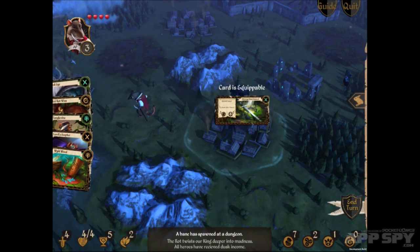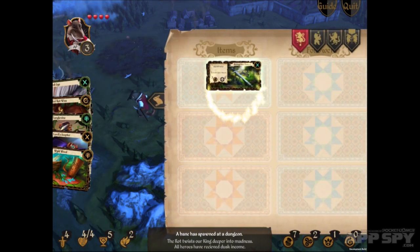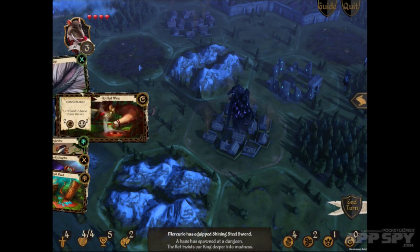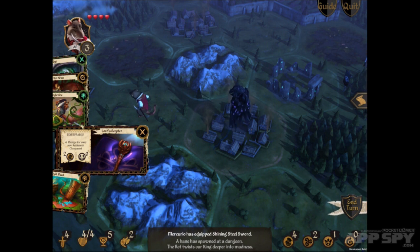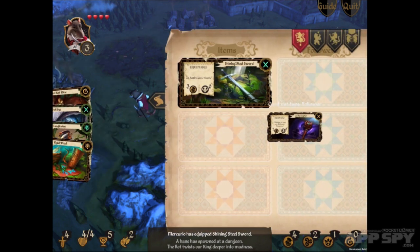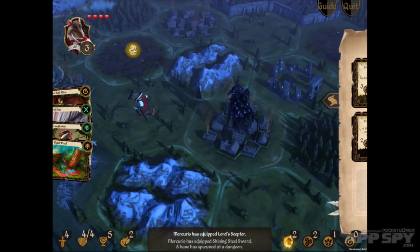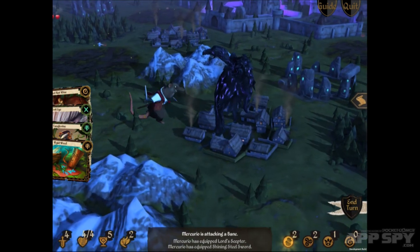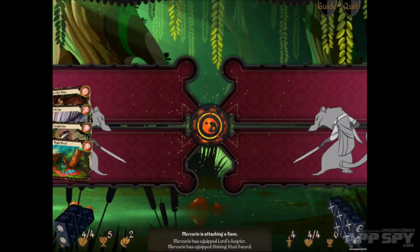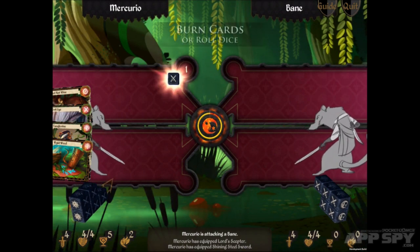So what ends up happening is you've got to dive into a little bit of combat. I've pulled out the shining steel sword, equipping the card in my item slots. This was recorded earlier today, that's why I'm not narrating it in real time. Also, apologies for the quality of the mic — all these Gamescom videos sound a little bit worse than usual because I'm in a hotel room recording voiceover, since at Gamescom you can't hear anything. I have to use this little portable mic, but better than nothing.